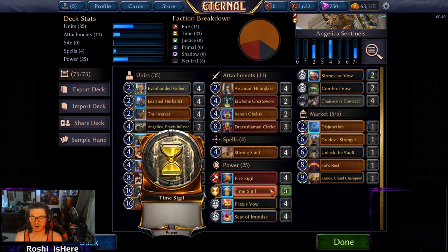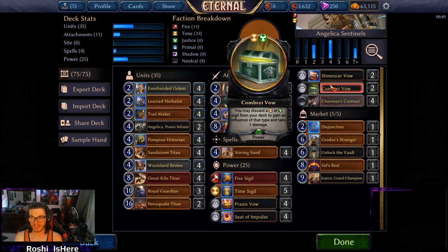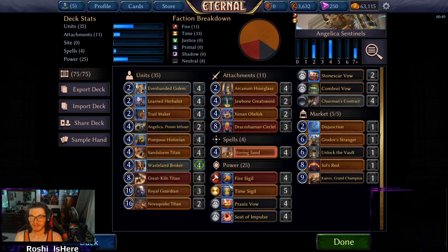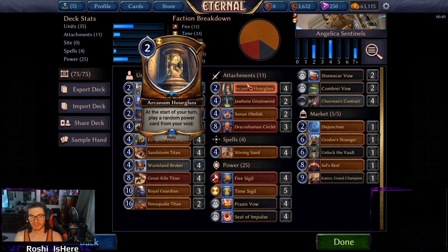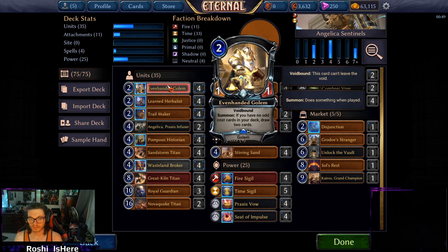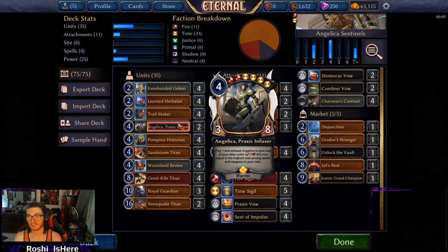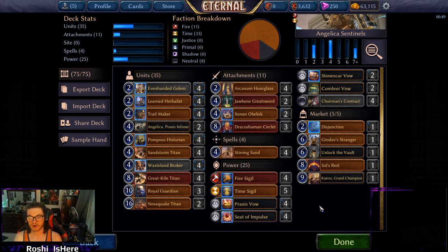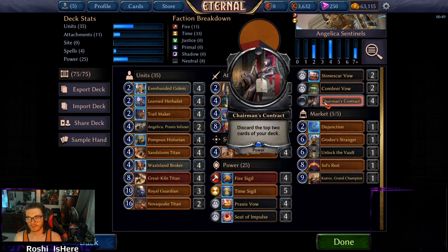The power base is a bit unusual — we're only playing Seed of Impulse, no Siluxes, eight Vows, and then just sigils. It might look like it's not enough influence, but it's just fine. I didn't have a single problem getting influence screwed in any of my games, thanks to Trailmaker, Herbalist, Hourglass, and Even-Handed Golem. You're going to have a ton of power at hand and really don't need that much of each to start casting things. The hardest part is potentially getting Angelica on time, but even that really isn't that challenging.